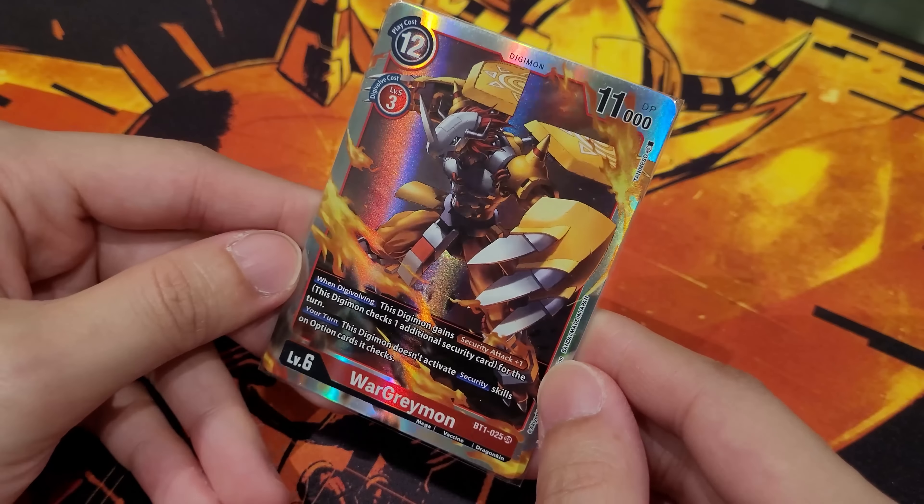Another WarGreymon option — the BT1 one is still a really good choice even as a one-off, giving extra Security+1 for the turn when it swings in with no options allowed. Three cost is very memory efficient, and you can potentially OTK your opponents. Since this is a WarGreymon tribal deck, you can also play some BlackWarGreymon stuff — BlackWarGreymon, BlackWarGreymon X, and Gaiamon. BlackWarGreymon itself is great for taking out Tamers, BlackWarGreymon X is good for defensive control and removal, and Gaiamon is great for aggressive attacks. Lastly, Yuya is a decent Tamer for extra DP and Security+1 protection depending on preference.